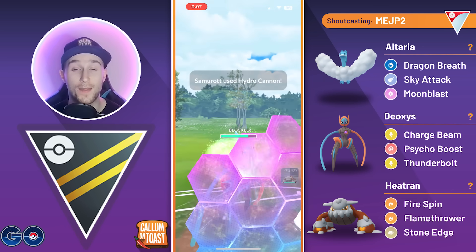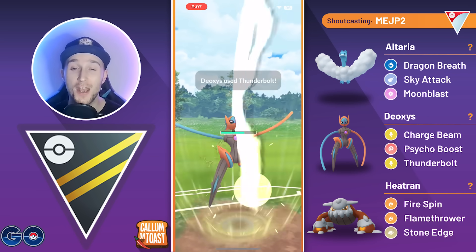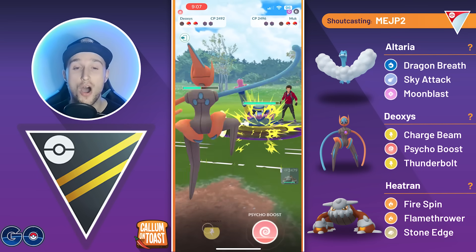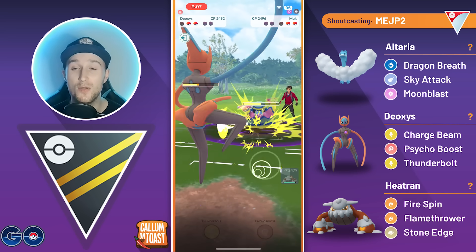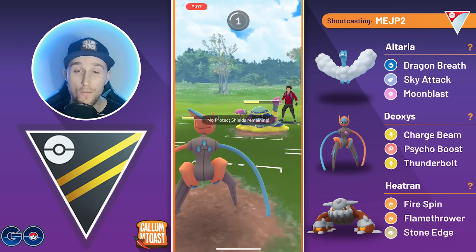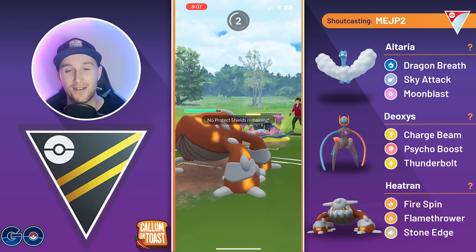We use the shield as the opponent goes for Hydro Cannon. We over-farm a little, then go for Thunderbolt, which takes out Samurott. The opponent comes in with Alolan Muk running Snarl. We go for another Thunderbolt as the opponent makes it to a Dark Pulse, but they choose to over-farm to nearly 100 energy. Dark Pulse takes out the Speed Form Deoxys.